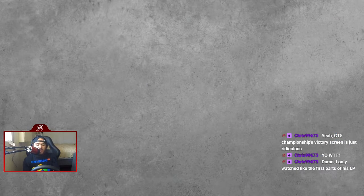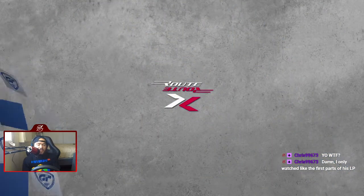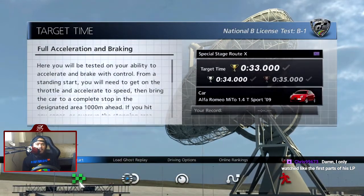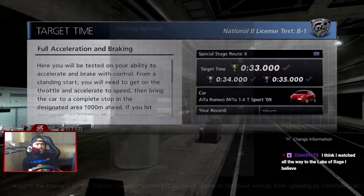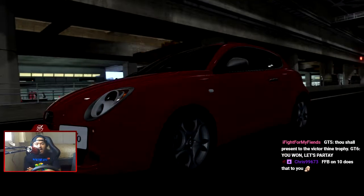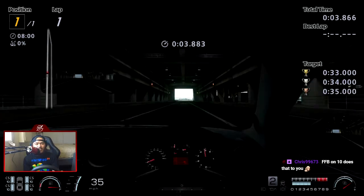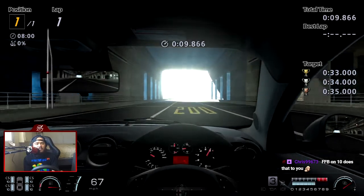Before — not counting GT Sport because it's a spin-off and not an actual part of the main series in my opinion — these are the easiest exams of the main series. Exam number one for the National B License is literally full acceleration and braking. TCS on because we're gonna get a good launch. I legit braked way too early. The fact of the matter is we braked way too early, but I started trail braking at the end there and we nearly got gold on the first attempt — by almost a whole second — until I completely hit the brakes way too late at the end.